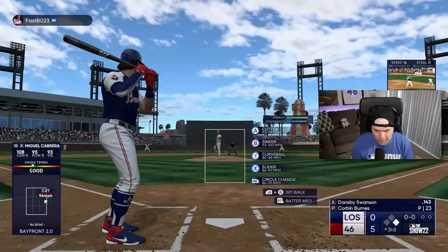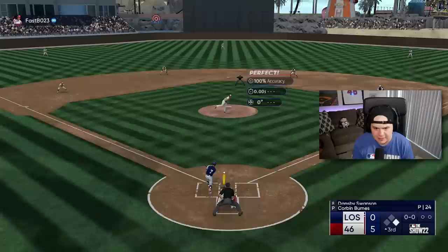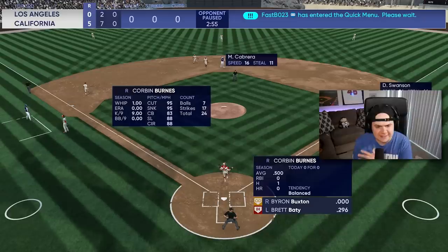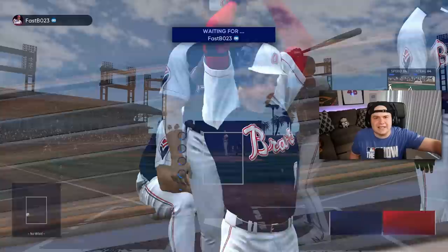I keep swinging at the worst pitches with Big Poppy. This Corbin Burns card really doesn't seem all that tough to hit. It was kind of the same thing with his finest last year — everything on paper said his finest card was supposed to be insanely good, but for some reason I just couldn't really get in a groove with him. Let me know in the comments if you guys have a different experience. I feel like Corbin Burns should be really good, but it just doesn't always seem to click for me.